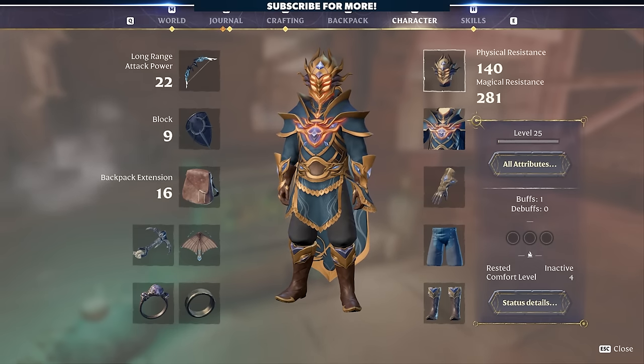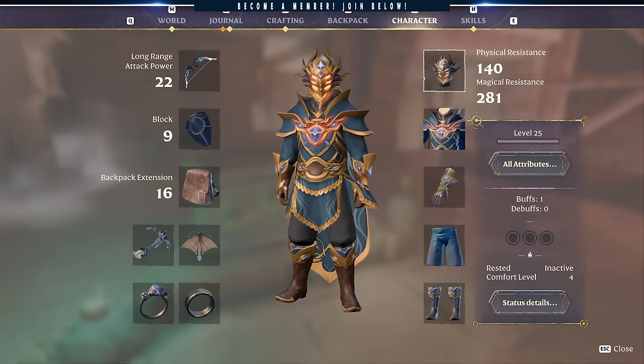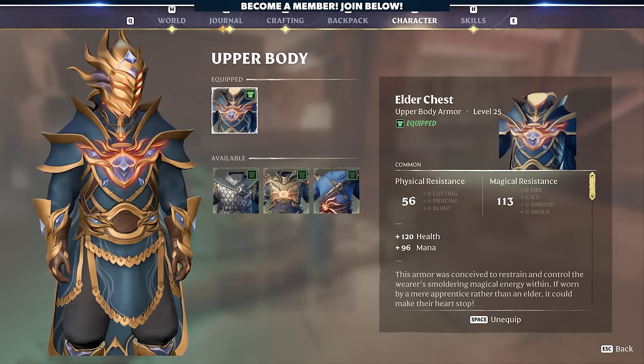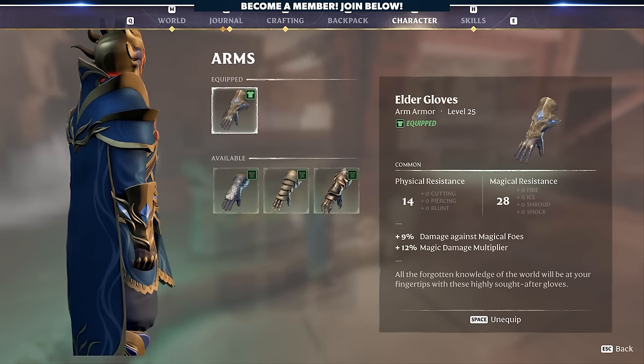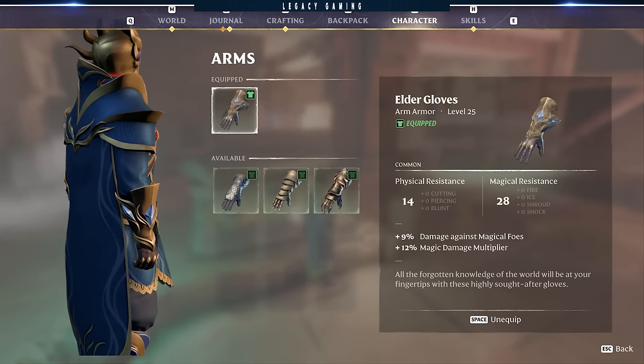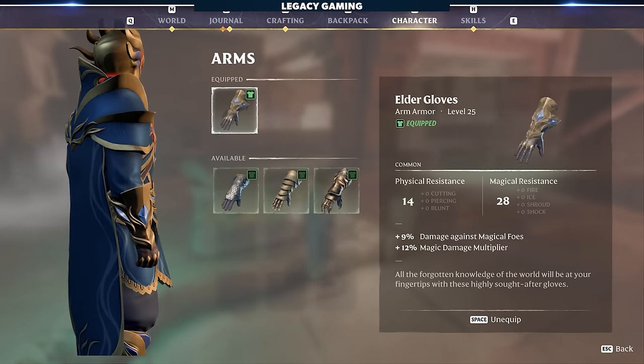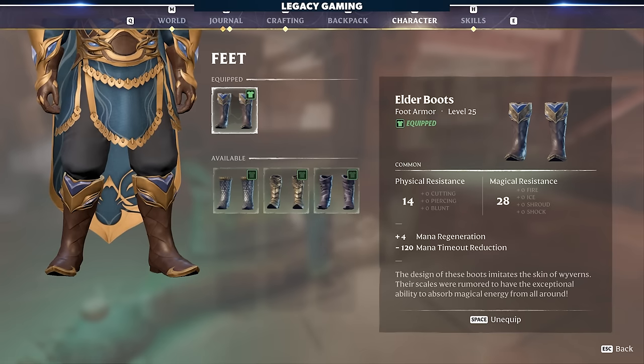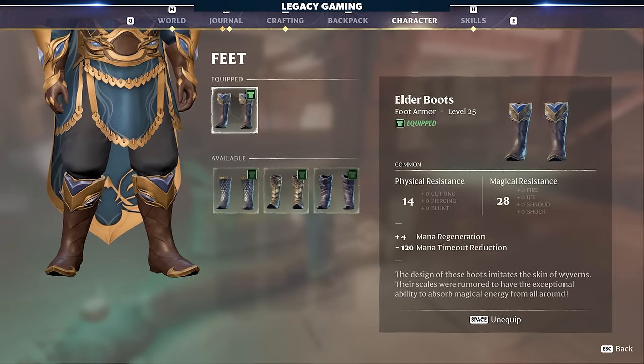The Elder set enhances magic capabilities. The head increases magical crit chance and crit damage. The chest increases health and mana. The gloves increase damage against magical foes and increase your magical damage multiplier. The legs increase mana and mana regen, and the boots increase mana regen and reduce mana timeout.